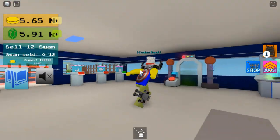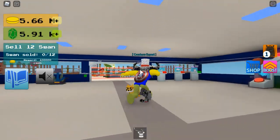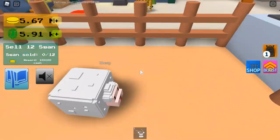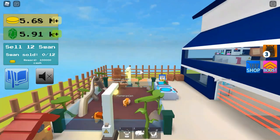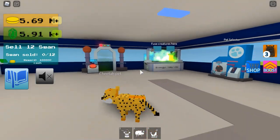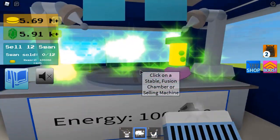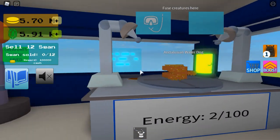That is it for all the ones that you can unlock by doing quests outside your base. Of course, you can get the final one outside your base, and that will give you the badge, but you don't have to do a quest for that one. So, the first fusion we're going to do will contain none of the ones we've just unlocked: the sheep plus seal will equal this water dog.